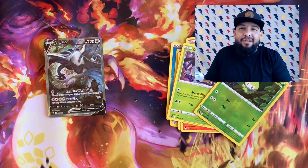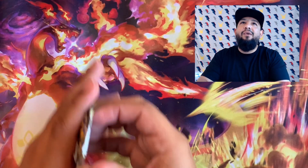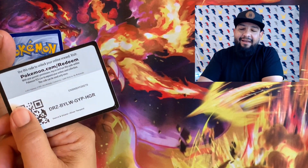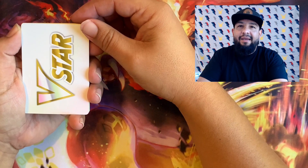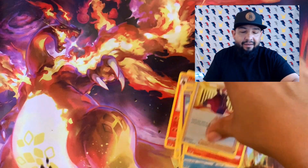Even though that wasn't my number one chase card, I'm glad to get that one out of the way because everybody knows the Lugia is gonna be the number one card in the set. That thing's gonna be expensive — if you want to get your master set, you're gonna need every card, and you don't want to have to end up buying that one. I bet it's gonna stay over $200 for sure. Lugia is way more popular than Giratina, and Giratina is like a $250–$300 card, so that one's definitely gonna stay up there.